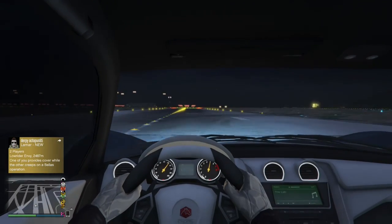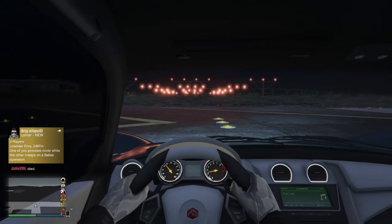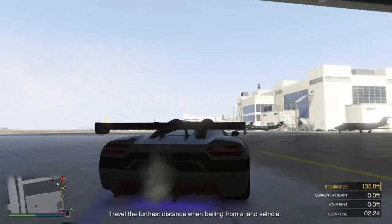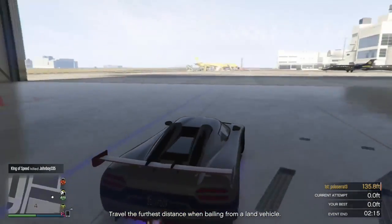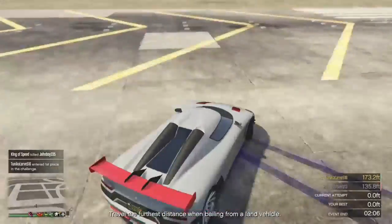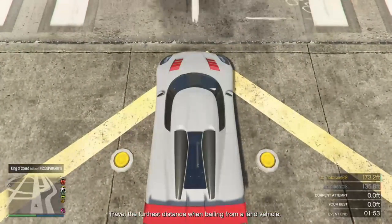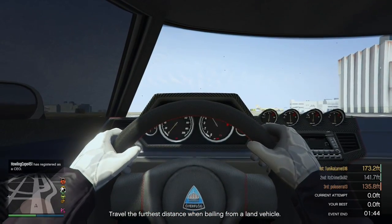I would have loved to do track racing in this video but didn't have enough time, but as you can see it goes pretty quick down this drag strip. The next car is the Overflod Entity XXR, which I believe is based off the Koenigsegg Agera — the Entity was based off the CCX, so I believe this is based off the Agera. This is amazing as well, I believe it is 4-wheel drive. It's got amazing acceleration and amazing handling. The other car, the Chevelle Taipan, hit 140 miles per hour, but this car hits 130 and gets to the end of the drag strip in 19.31 seconds.